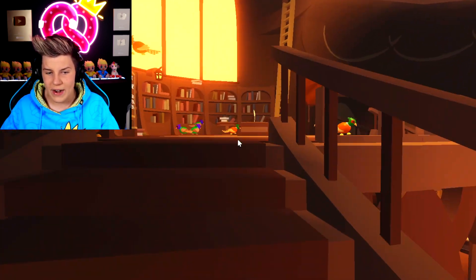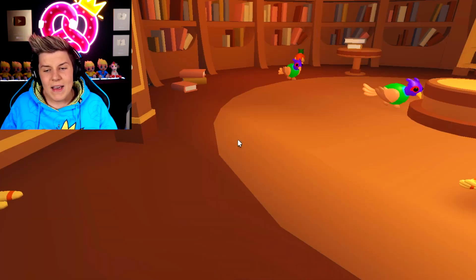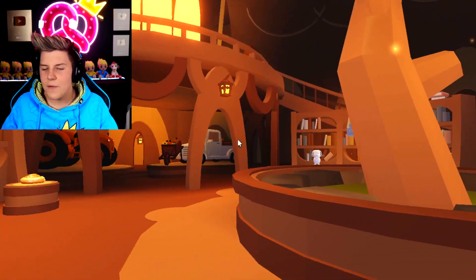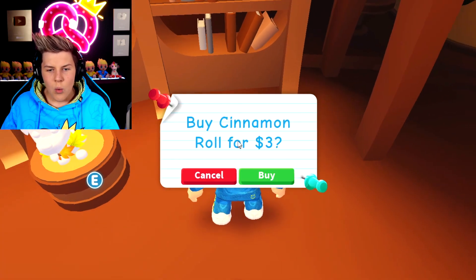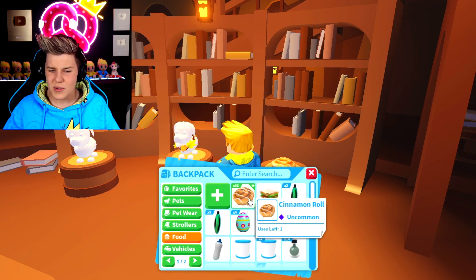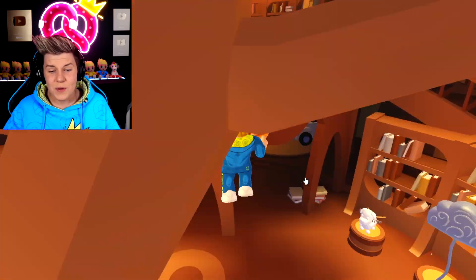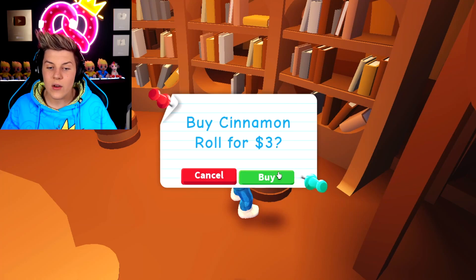These pets are actually not very rare. If you want the black-chested pheasant because you think it looks cool, absolutely get it. But if you want it for trading value, maybe don't — they're not very rare. The four different pets are pretty cool, but the little cinnamon rolls are the best. They're $3 now — I remember them being $1. They actually let you run super-duper fast, which is so much cheaper than a hyperspeed potion. Make sure you get these before they're gone.